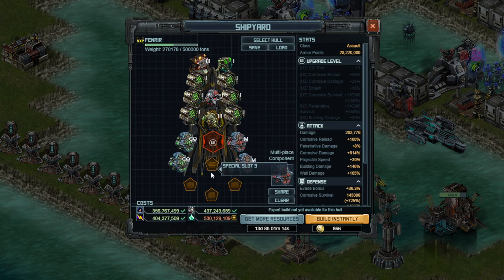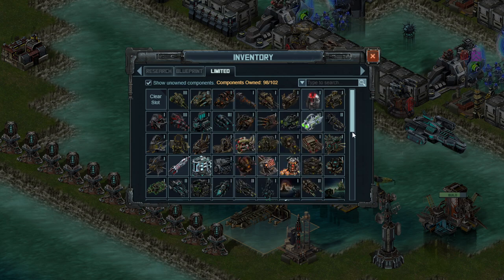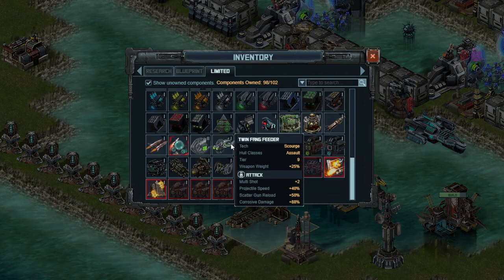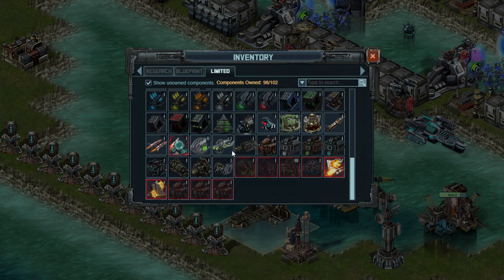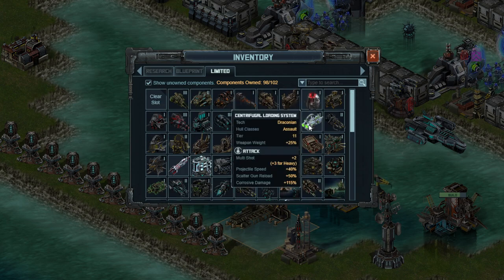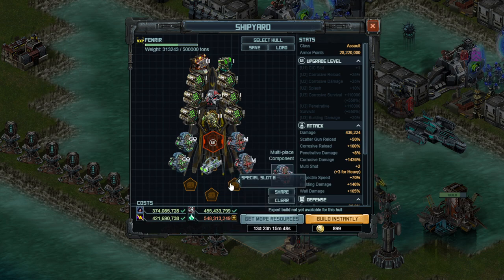For the third special slot I'm going to use the Centrifugal Loading System. If you don't have this, the Twin Fang Feeder — which is a regular blueprint, though one version is limited — is available at tier 9 and can be gotten by scrapping old things. The Centrifugal Loading System is the best thing for this slot. It gives you Multi-Shot, Scatter Gun Reload, and Corrosive Damage, all very, very nice things, although the Scatter Gun Reload is slightly less effective.